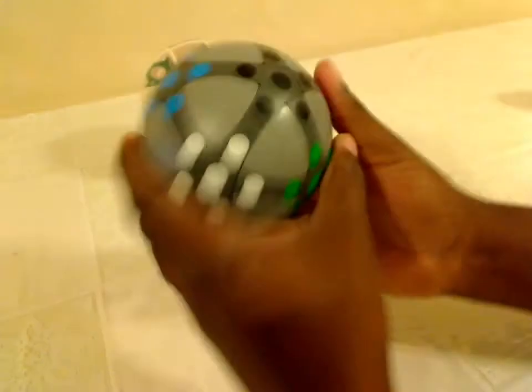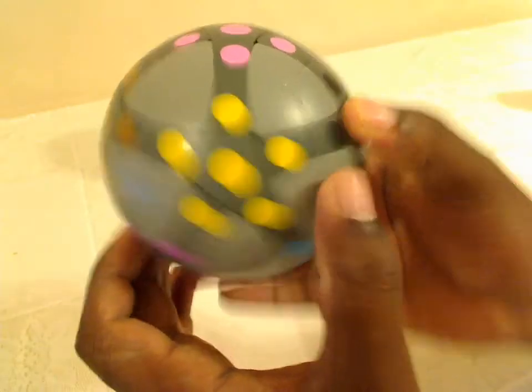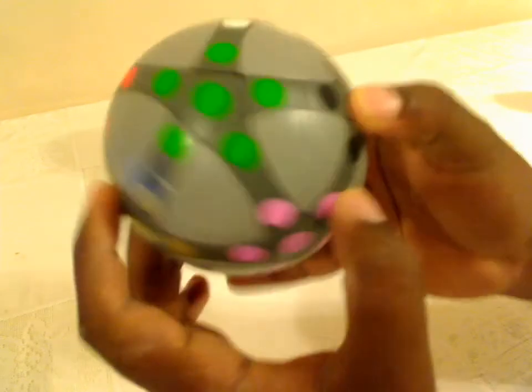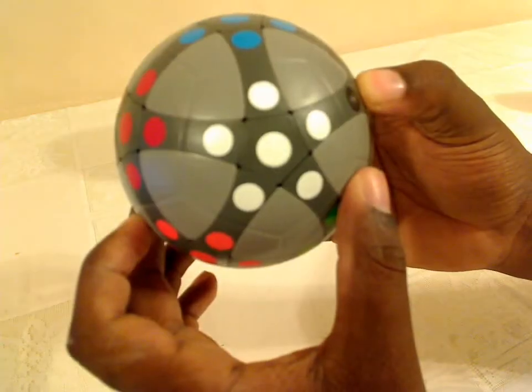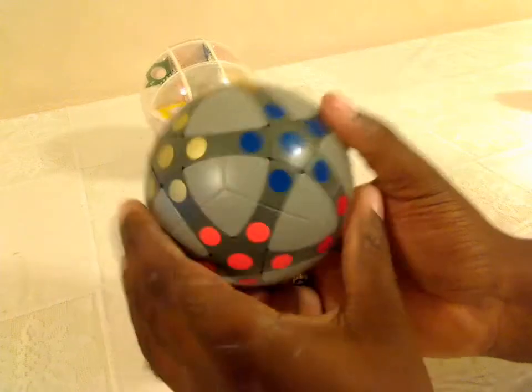Let's take a look at the colors. On this side they have black. Then up here, around the black, they have yellow, pink, green, white, and blue.